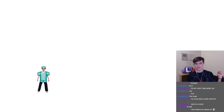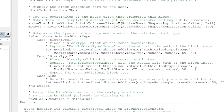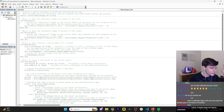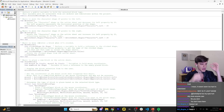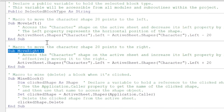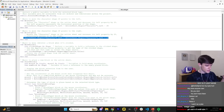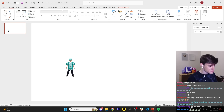You might notice if I try and run it, nothing happens - because it's a PowerPoint presentation, obviously nothing is going to happen. So how do we turn this into a game? Macros are basically code that you can trigger to run in your presentation. You have methods and you can trigger them to run upon clicking different buttons. For example, I could have a shape called 'move right' and if I click it, it runs a macro that moves the player to the right.